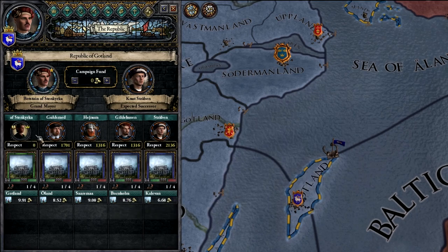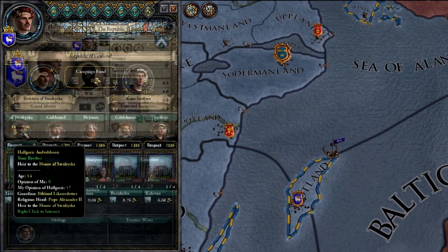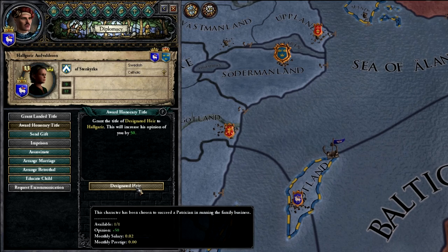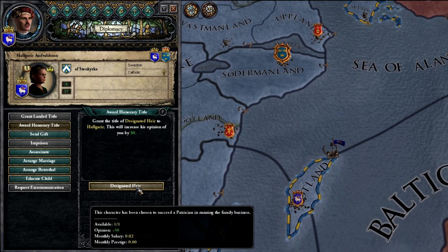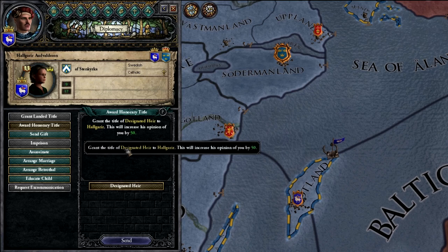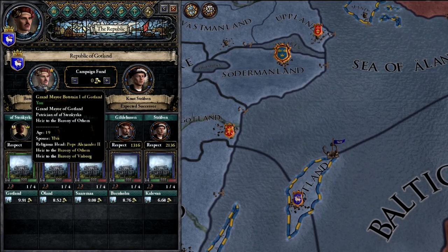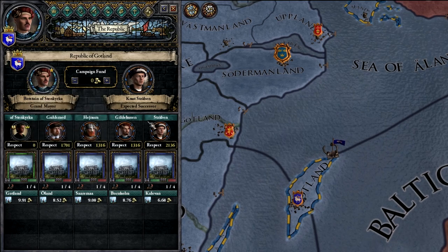It is always a good idea to make sure your preferred heir has a title, preferably a landed title. You can also give them honorary titles, because some of those will give them prestige over time. If you hover over a title, you can see what it provides. Some titles do give prestige, so giving those to your preferred successor will help them build that prestige score and make it easier for them to get elected. This is assuming you want to stay in charge of your Republic, because there are benefits to allowing someone else to take the reins for a while.